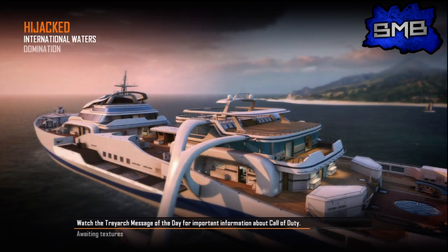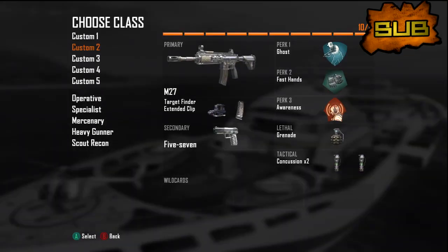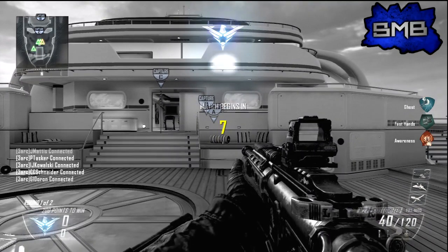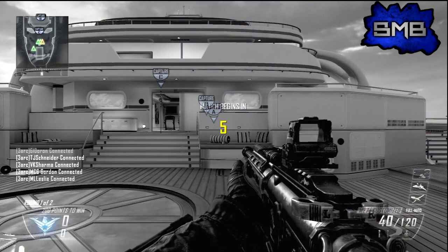What is going on guys, my name is Boss Shot and today I have a brand new glitch for you that allows you to spawn on the enemy team's side when you're playing domination on Hijacked.